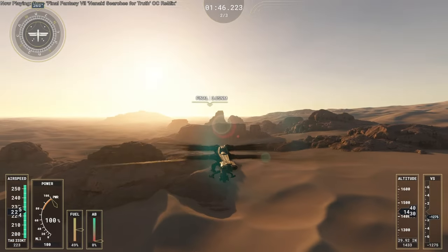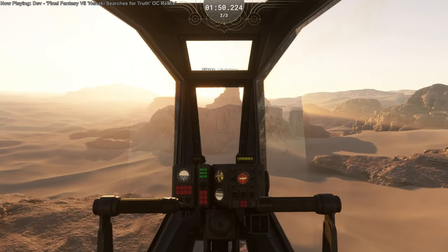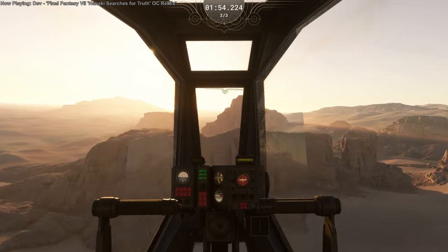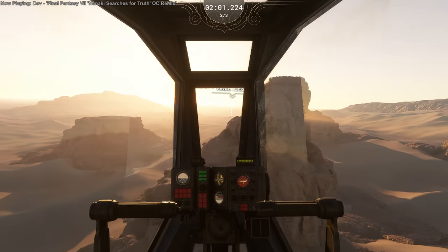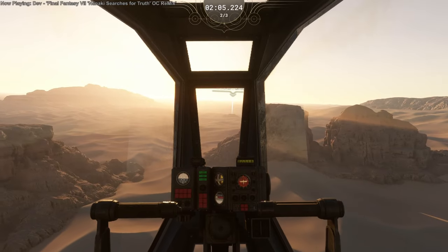On the exterior view you have all the instruments, so you can see my afterburner has actually run out here, which is a little bit of a shame. We'll proceed anyway trying to make the best speed we can. Basically the afterburner can get you to 450 to 500 knots; without it, it struggles to go above 300.